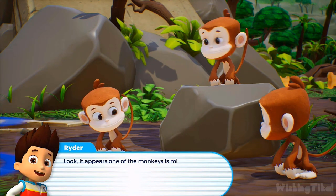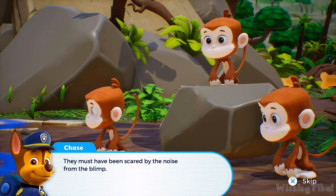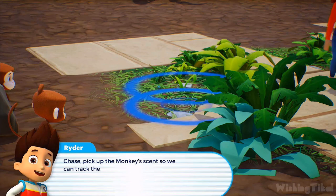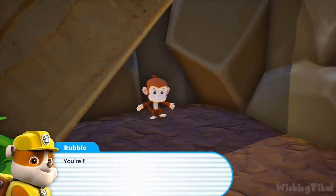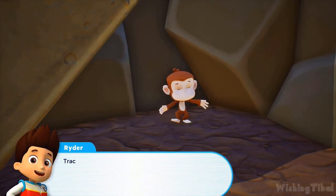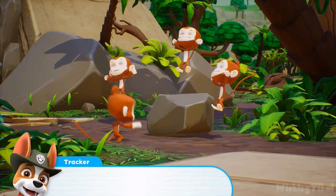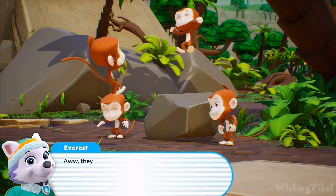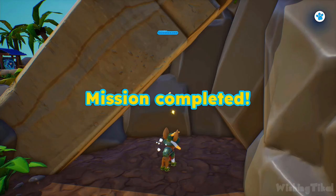Look! It appears one of the monkeys is missing — they must have been scared by the noise from the blimp. We need to find them. Chase, pick up the monkey scent so we can track them. You're free, little monkey. Tracker, use your medical pup pack to check if the monkey is okay. Good as new! Adios, monkey — have fun with your friends. They look so happy all together. Mission completed.